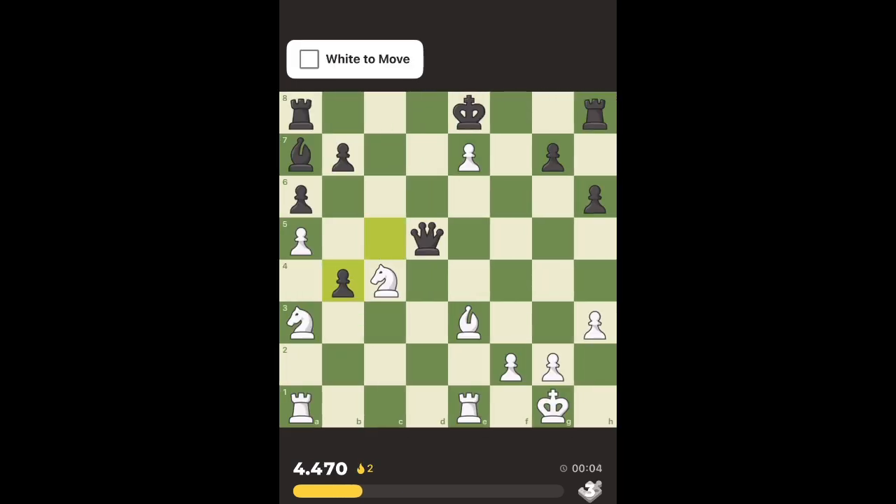Next puzzle. This one we want to give a check and win. Something like this knight check is somehow winning, but we cannot give this check because the queen captures the knight, so it's not completely winning. I'm thinking about placing the rook here to kick the queen away, and once the queen goes away I can give that killer check.